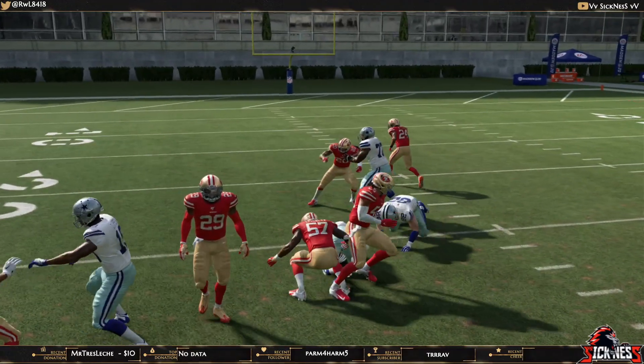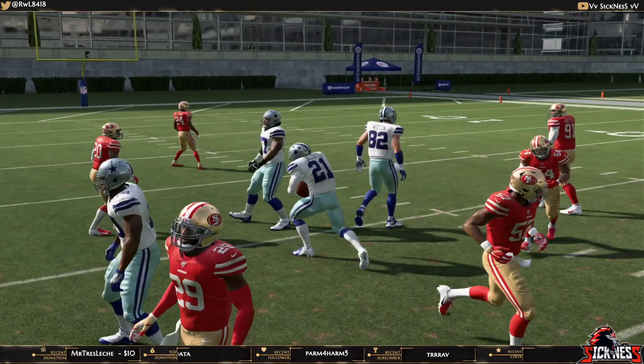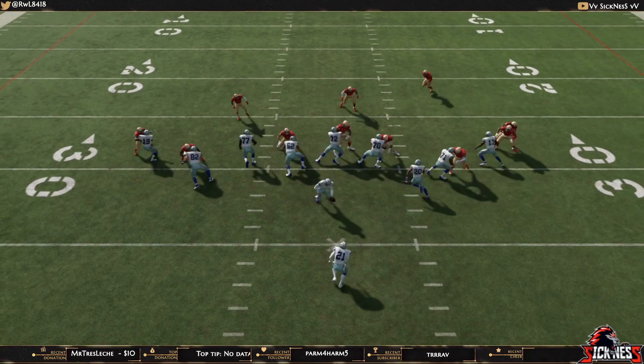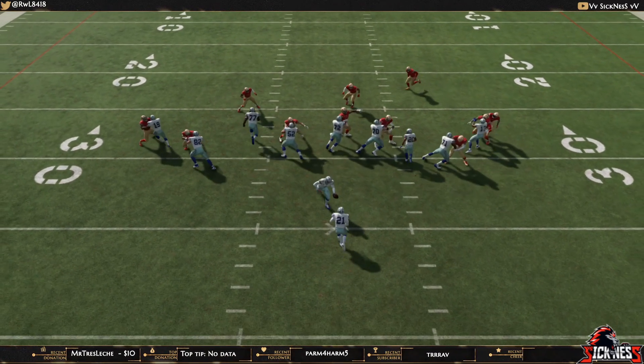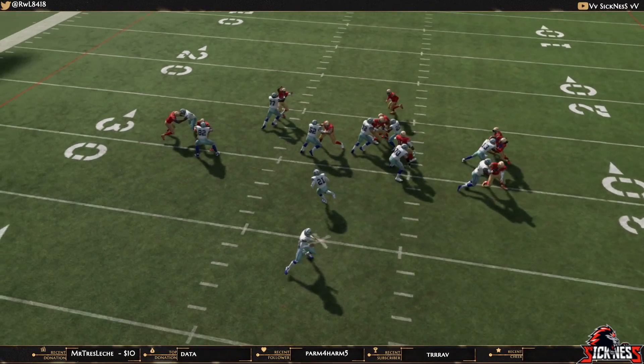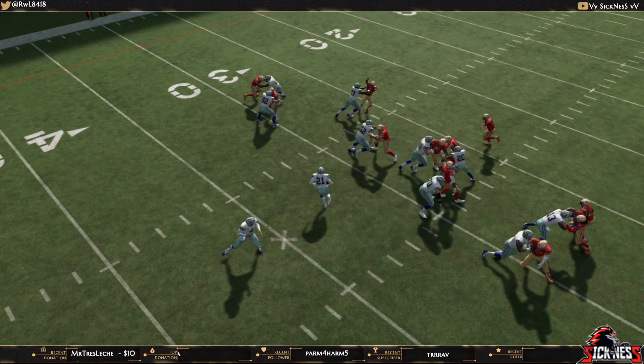Another thing to note: if they do spy the safety, the safety will come down to the line of scrimmage — you can see he's much closer to the line of scrimmage than the strong safety. So as you can see, there's a really nice cutback lane to the left-hand side that you'll be able to get pretty much every single time.